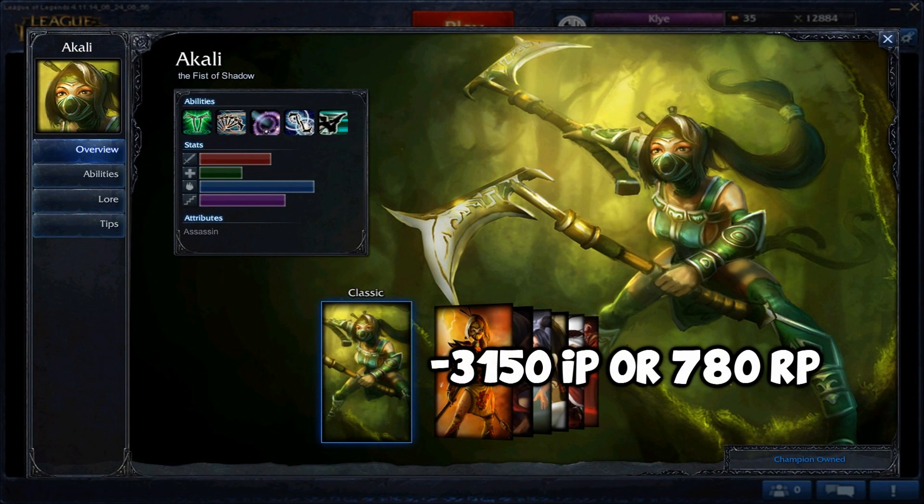Akali currently costs 3,150 IP and 780 RP, and that's a really good price considering what she's capable of.